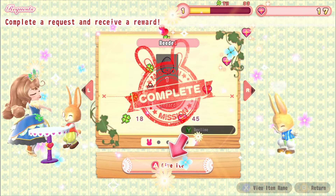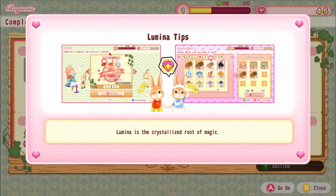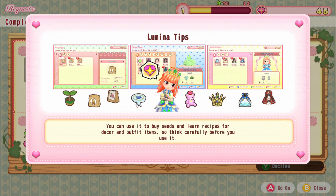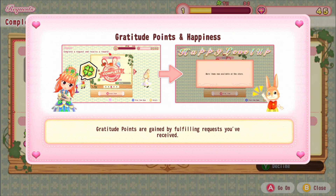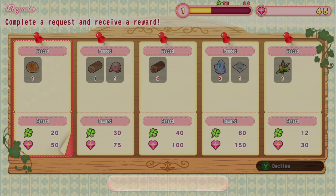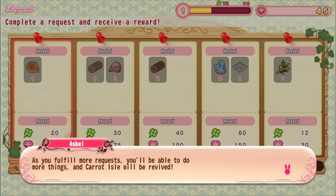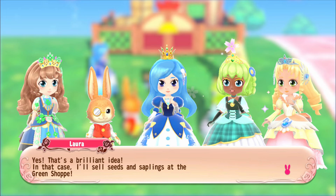Two numbers in the upper right corner went up. Lumina is the crystallized route of magic - gained by granting requests, selling items, and greeting others. You can use it to buy seeds and learn recipes for decor and outfit items. Gratitude points are gained by fulfilling requests. Collecting these points raises the princess's happiness level, which allows the princess to do more things as it increases.